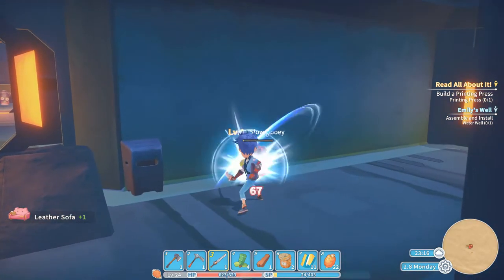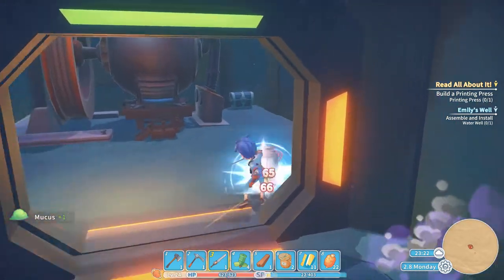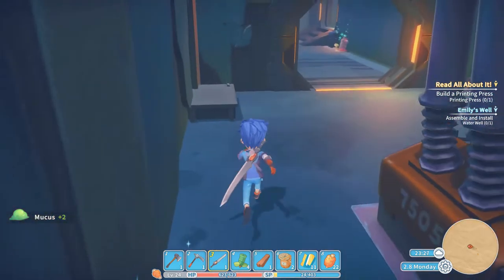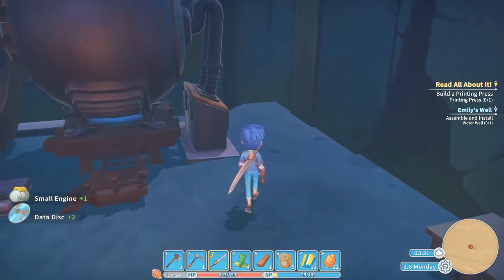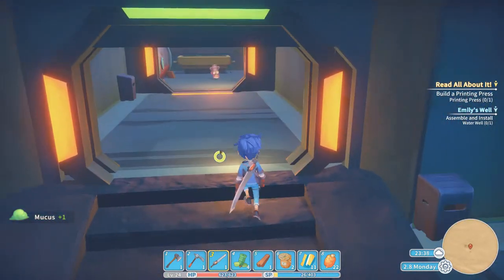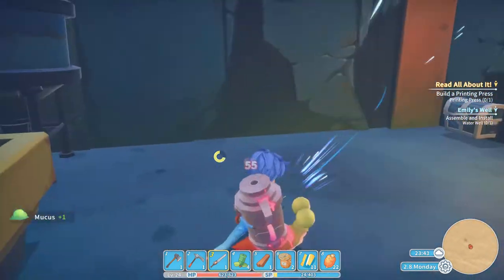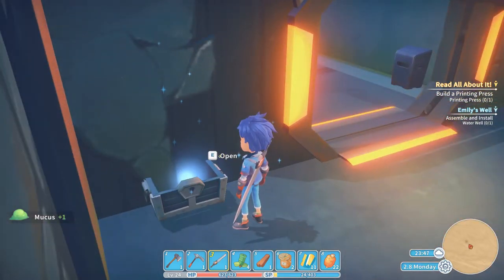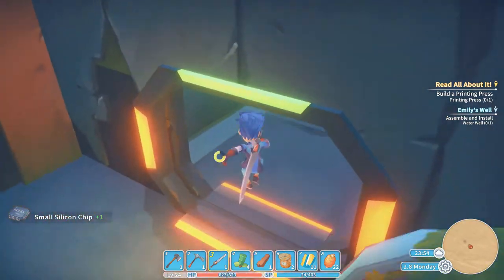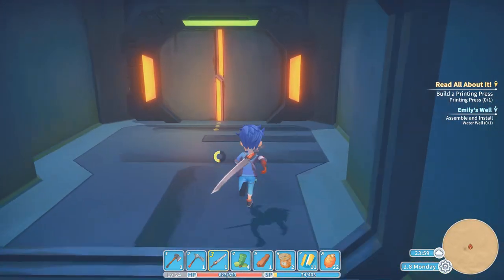There are a lot of sofas in this area which is pretty nice, but besides the sofas there's nothing special — just some small boxes. You go to this place for the achievement, not for the loot, because there isn't much. I hope you guys enjoyed this achievement hunt, and if you'd like to see more let me know in the comments below.